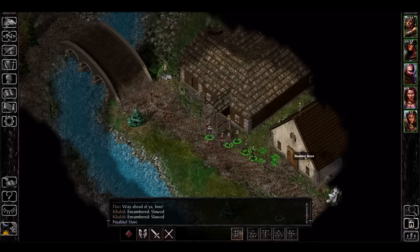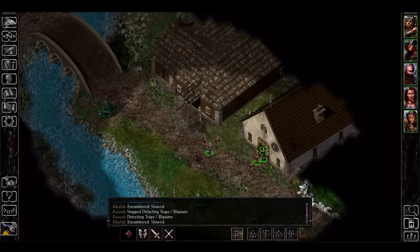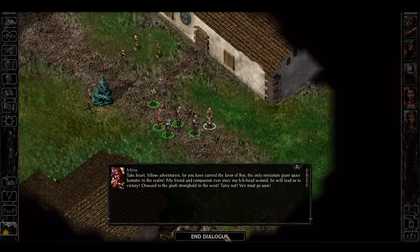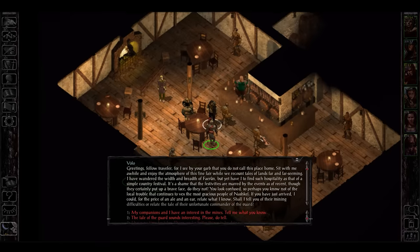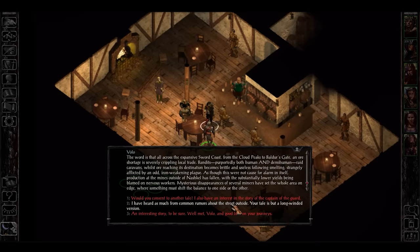While danger is still looming over the player and another attempt on their life will be made, the most important part of visiting Nashkel is the potential of recruiting one of the best companions in the Baldur's Gate series — the neurotic berserker ranger Minsk and his miniature space hamster Boo. You can also meet Volo in the town's tavern, a character that has also appeared during some of the Baldur's Gate 3 pre-release gameplay sessions. A returning character of any sort gives a glimmer of hope to anyone keeping their fingers crossed about being reunited with old companions.